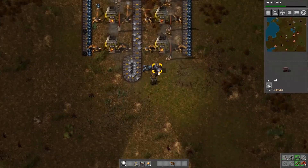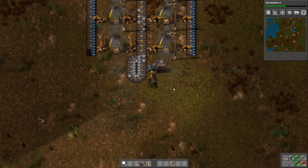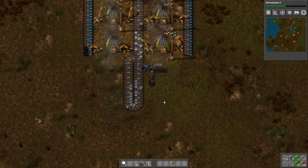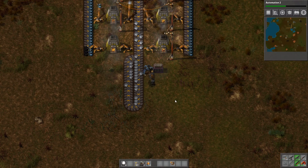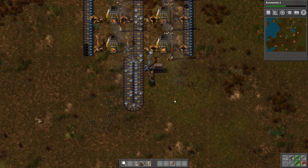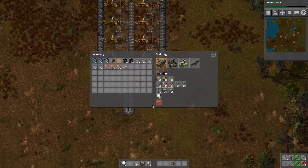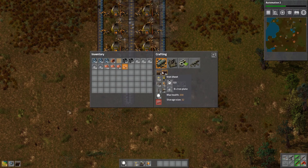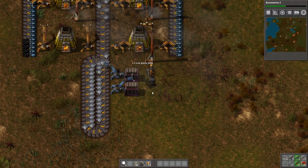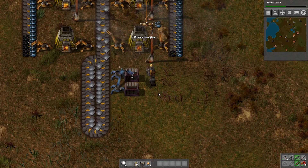I've also gone ahead and placed a fast inserter over here - you can see it's spinning like crazy, which is good because I'd like more plates to be caught. We're just going to increase the size of our backlog there, just because it means there'll be a couple more steel belts in a holding pattern. I might actually place a second one down and make another iron chest. There we go, and that will basically be our collection point for now.